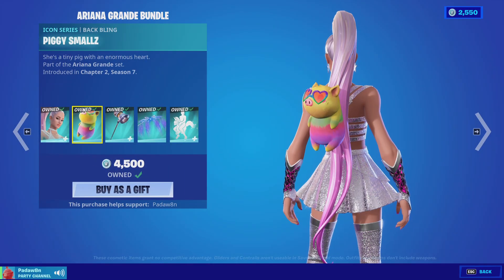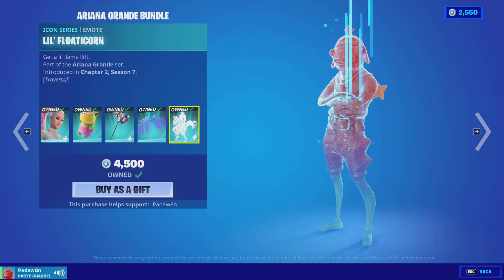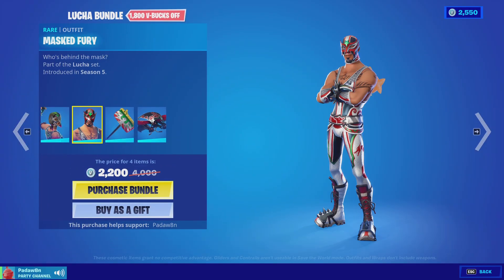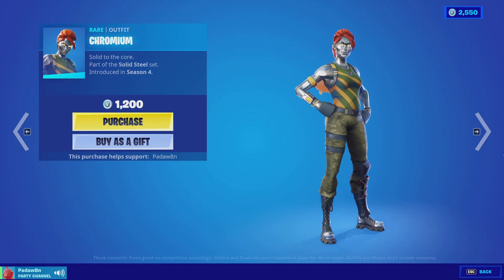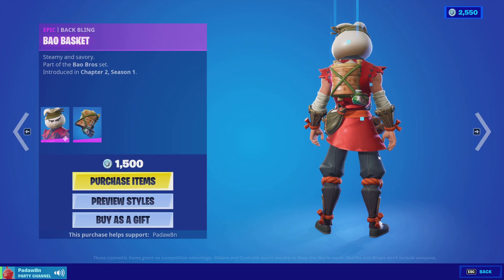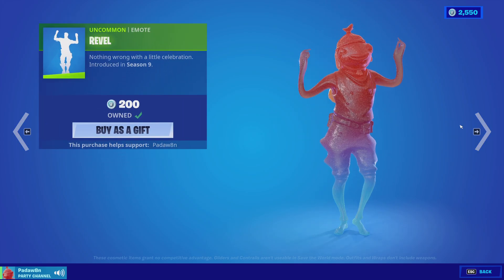Then we have the normal Ariana Grande with the Piggy Smalls and the Seven Ring Smasher, on the Sweetener Sail shards, with the little Floaticorn. We have the Luka bundle with the Dynamo and the Mask Fury with the Pile Driver and the Libre. Then we have the Chromium with the Bow Bros with these four styles and the Bow Basket back bling.